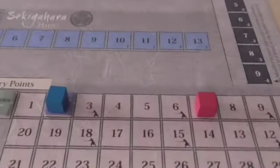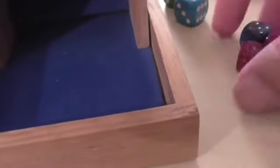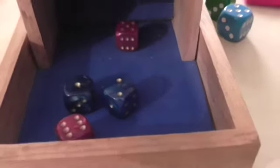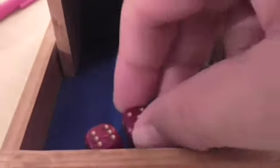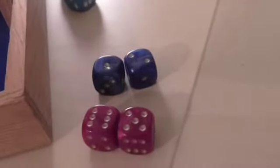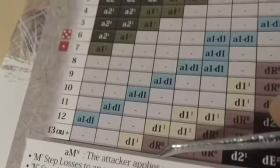The modifiers are plus two on the blue dice and plus seven on the red dice — this is likely to look very ugly for the defender. Rolling these... wow, that is a result — didn't really need a plus seven on the red dice. The result is five, eighteen — well, the red goes off the chart at thirteen, so it's effectively five, thirteen — and that is just a defender retreats.